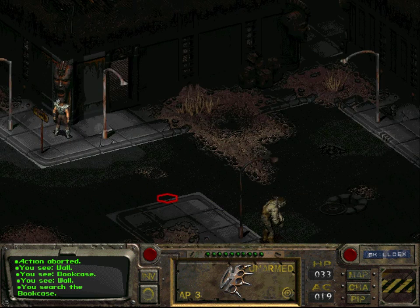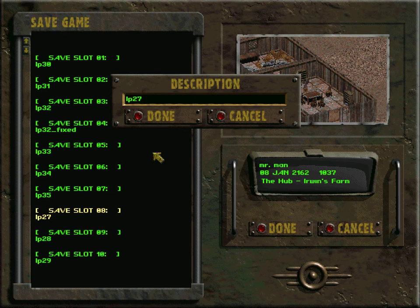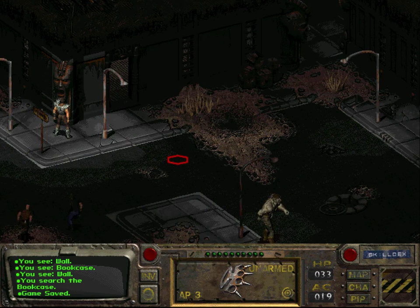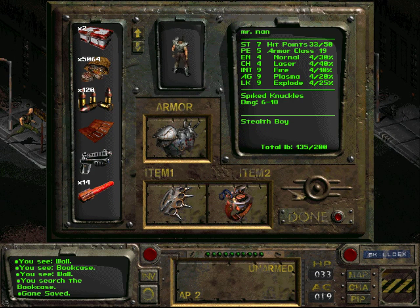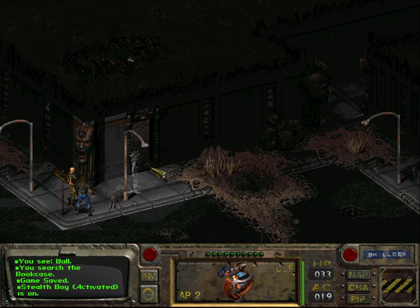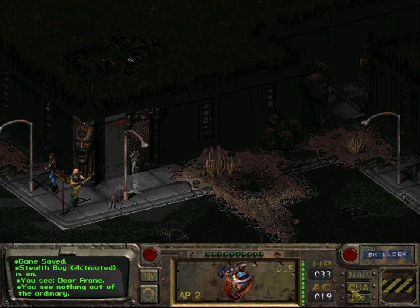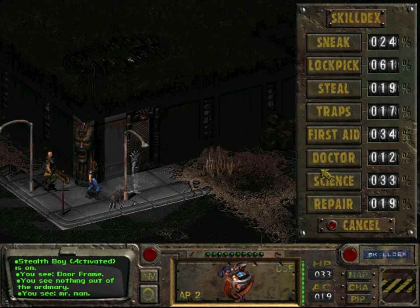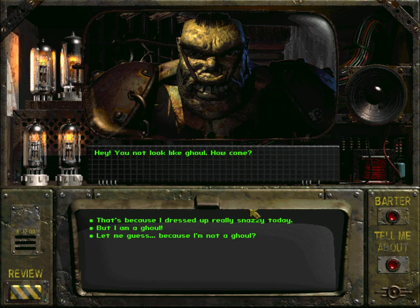I will try one thing but before I try that I will make a save, because what I'm going to try will most probably go very wrong. Namely, I will try to sneak past this mutant using our trusty stealth boy. I'm not 100% sure how the stealth boy works. You use it like that, but then you still have to sneak — you have to click on yourself, then apply the sneak skill. Then you're in sneaking mode.